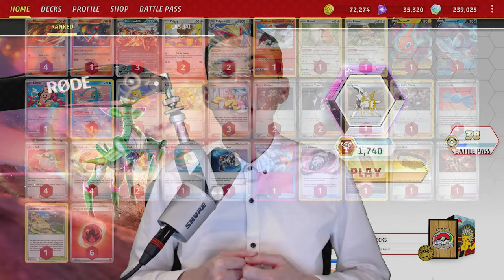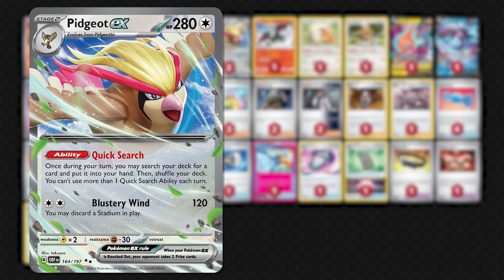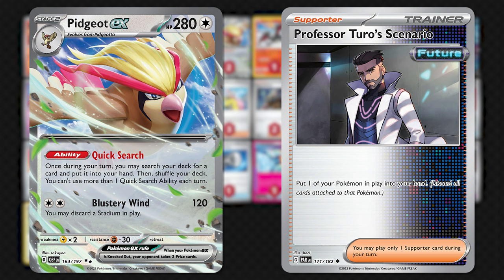Chief amongst these Pokémon is Pidgeot EX. Its ability to put any card into your hand each turn means you can always plan around having the right puzzle piece in hand — whether the path to victory lies around securing that first Charizard EX, looking for a Boss's Orders, a Turo, a Collapsed Stadium to deny a prize, or some other play throughout the game. Pidgeot is best in class at helping you get exactly what you need at the right time.